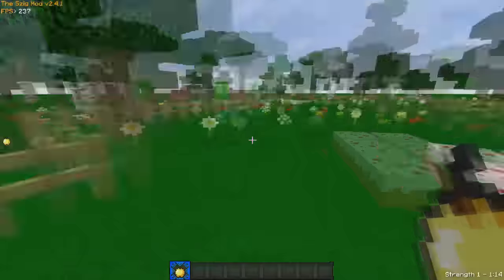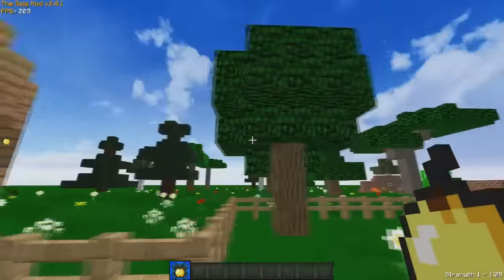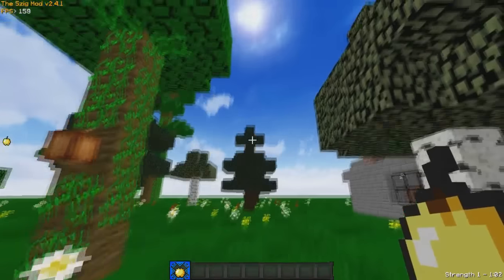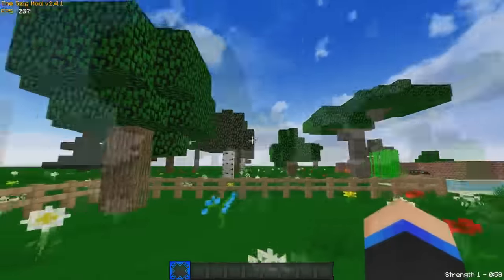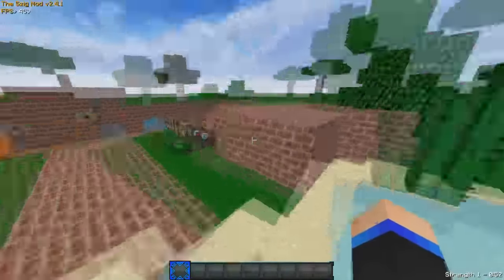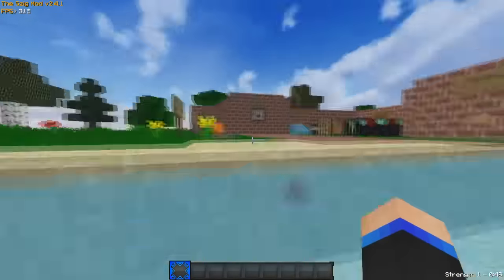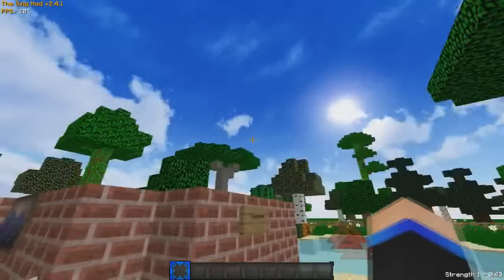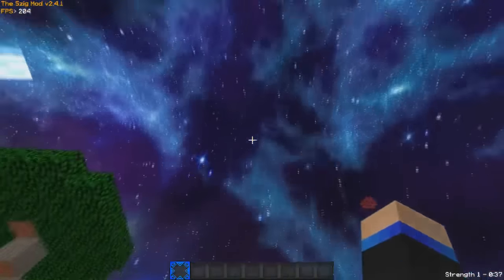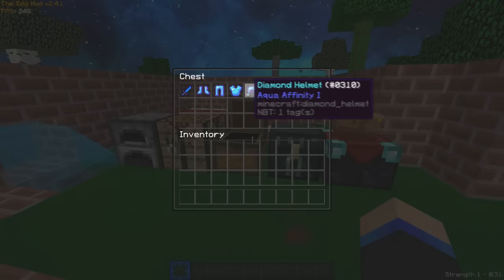I kind of added a lively effect where the grass is greener and the trees are brighter — this isn't the lively pack, it's default, but I just added the lively grass and the brightness of everything, which is really nice. The water is clear of course — I like being able to see when I'm in water. This is the daytime and this is the nighttime — it looks really nice. I love this nighttime sky so much.